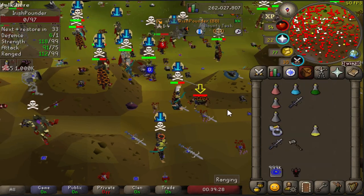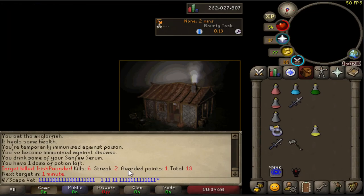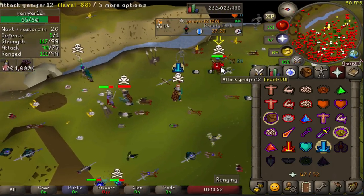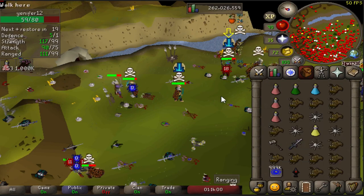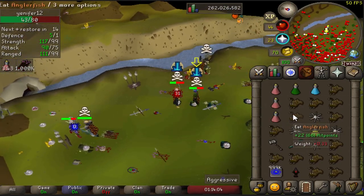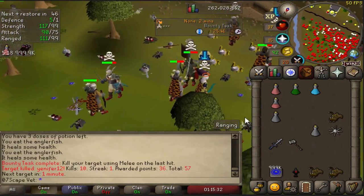Got a tier two and one point. My new task is to use melee for the last hit only on bounty kills. Task complete - it made the noise. Let's check the box: one-kill streak, awarded 36 points.